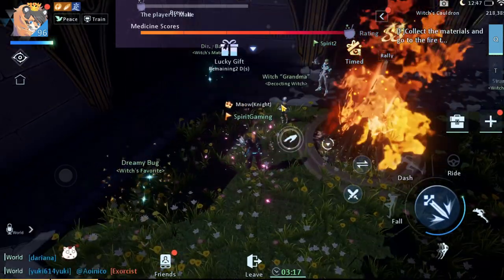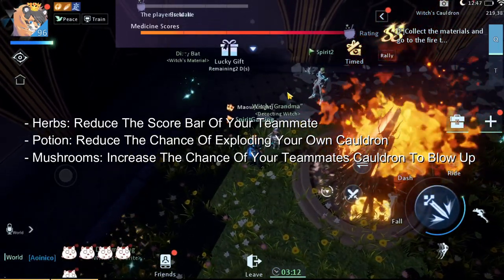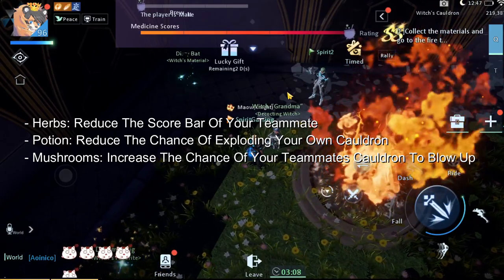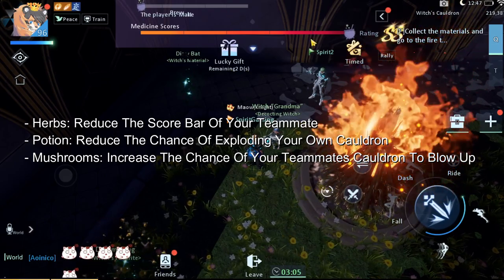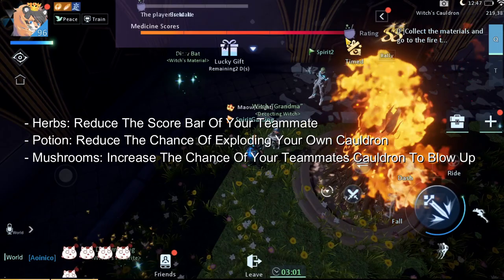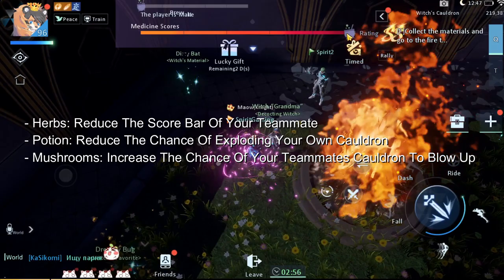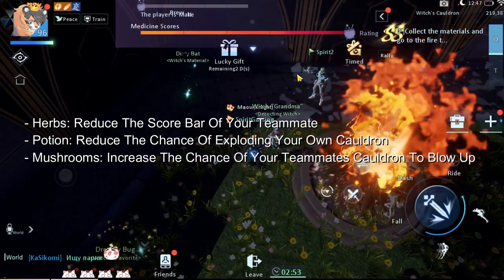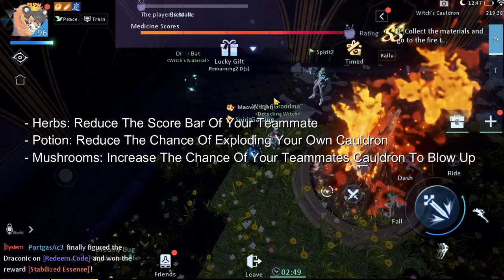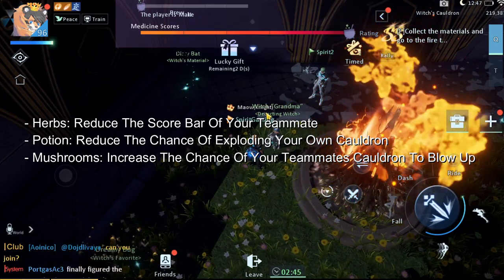Now for some tips and tricks. You'll randomly get the witch's grandma quest. There are 3 quests: one is to use herbs, one is to use mushrooms, and one is to use potions. The herbs one basically makes the bar score of your teammate become lower, so if my teammate used that quest, my rating would have gone below SS probably. You don't want that, so don't use quests unless it's the potion — potion reduces the chances of your cauldron blowing up.